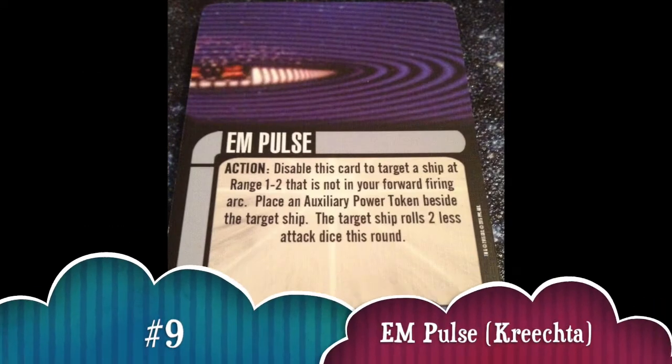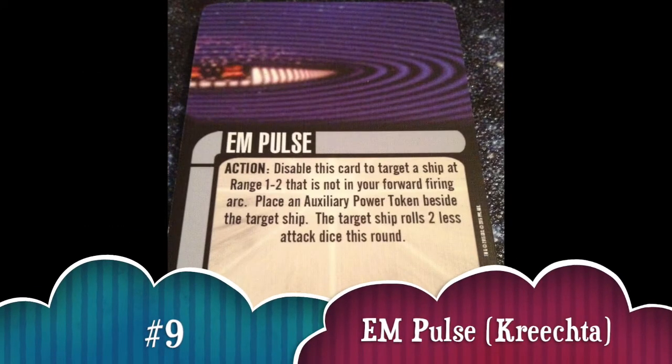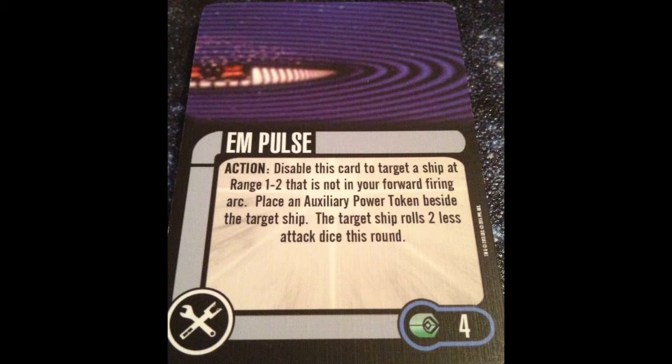Number 9 is EM Pulse — specifically the Ferengi version. I don't particularly care for the other EM Pulses, but the Ferengi one is a really good card. For an action you get to target a ship, give them an aux power, and make them roll two less attack dice. Yes, it's restricted — you can't target a ship in your forward firing arc — but for the most part it's not hard to pull off. You just have to fly a little differently. This is one of those techs that when it goes right, it really does go right.